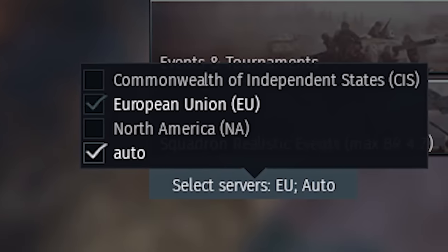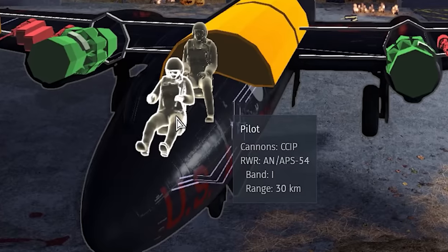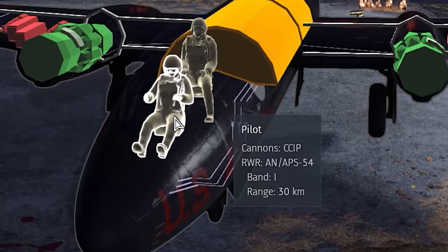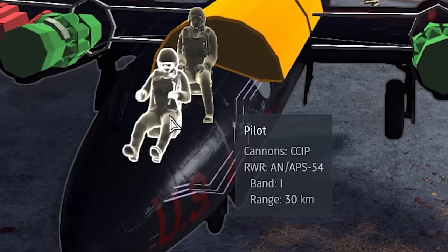Quite surprising to see, but the South Asia servers seem to no longer be selectable. The B57, despite not really ever seeing radar missiles, has received an RWR set — possibly helpful for ground forces.